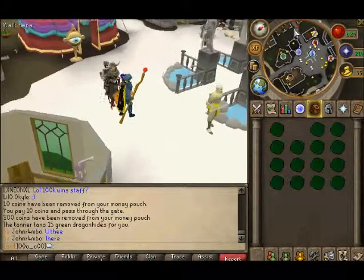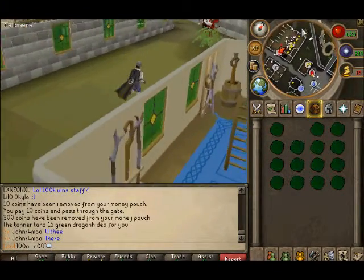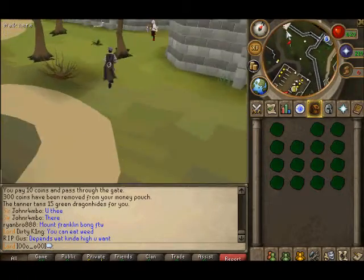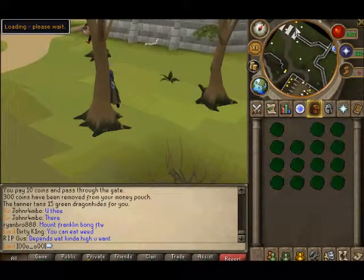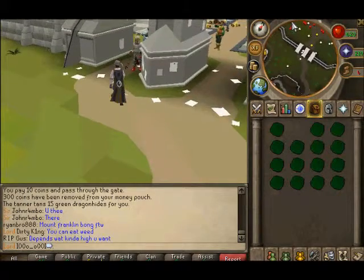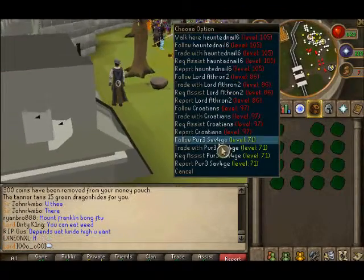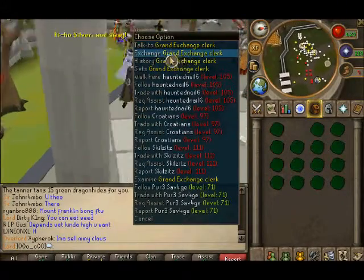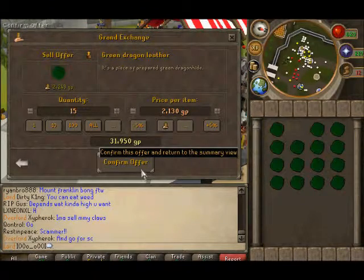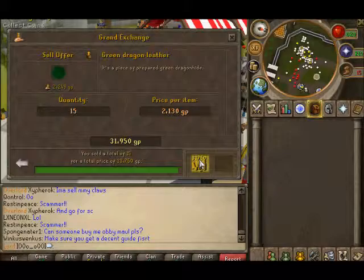Okay, to the grand exchange. Feel free to add me, but it's pretty hard to get my name right because it's all these random symbols, numbers, letters, underscores — I don't even know what it says, so I can't really give you my username. Okay, we're at the grand exchange. I sell for 5% under, but you can still profit anyways. I'm sold — ended up with 33,750 coins.